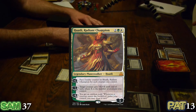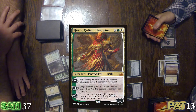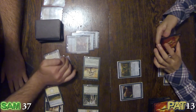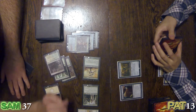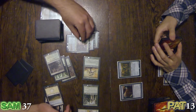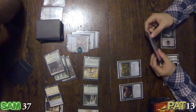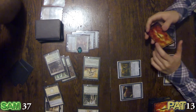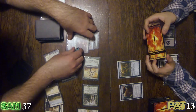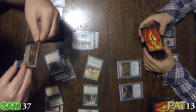I will play Huatli, Radiant Champion. I love the art on Huatli — just glorious. Legendary Planeswalker, three loyalty. I'm going to use this plus one straight away to put a loyalty counter on her for each creature I control, which is three. Huatli — have you been using the pronoun 'he'? I don't see gender, Patrick. But that's a woman, right? Yeah. I'll take your point.